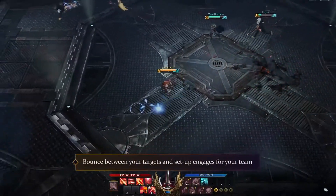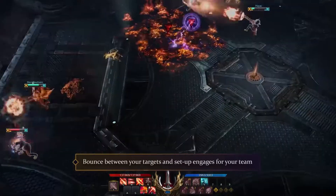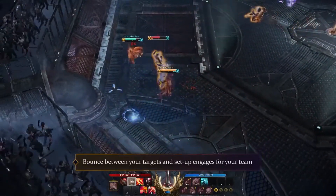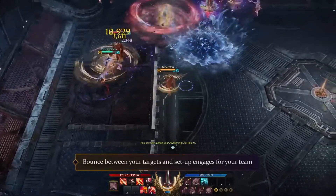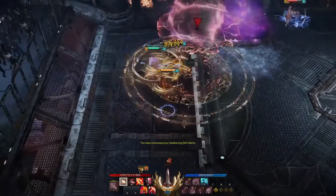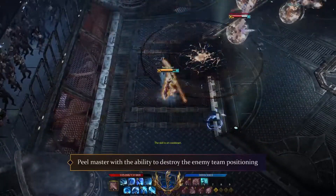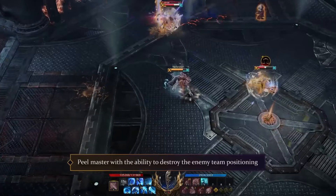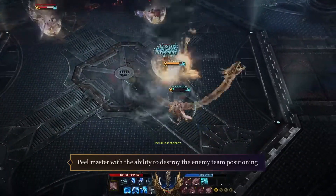When it comes to PvP, playing Glavier in the proving grounds may be challenging at first. As long as you figure out how to utilize your kit, you're going to be a core DPS to your team that can perfectly set up engages while also harassing enemy teams with those ranged skills and great mobility. Being a damage dealer that can slip through enemies also makes you a peel master, as you'll be able to make a mess of the enemy team's positioning. However, this comes with the cost of having almost no super armor, so once you get caught it might be difficult to escape.